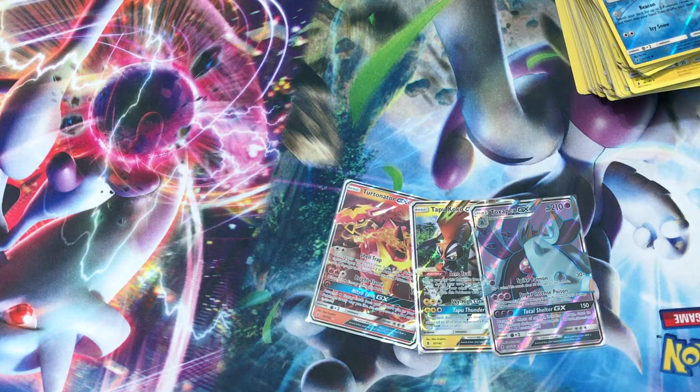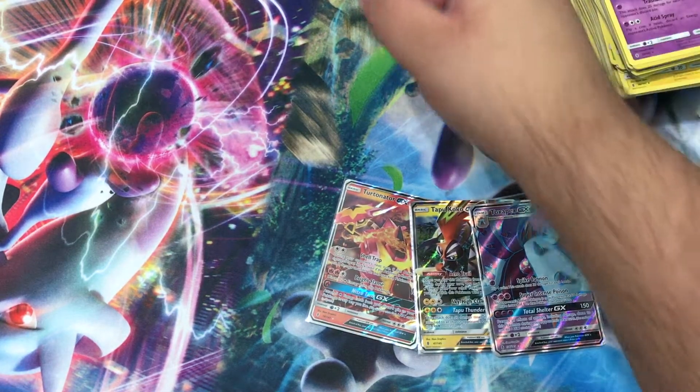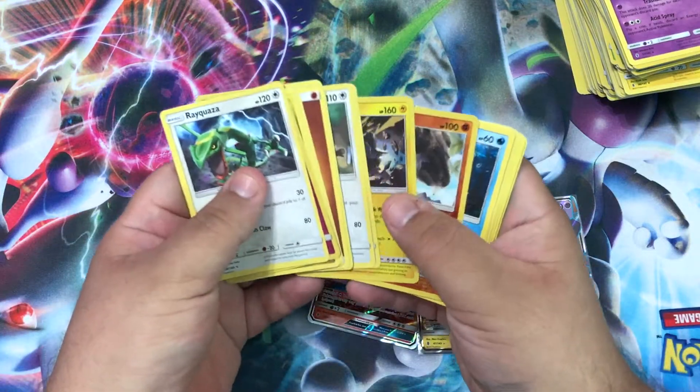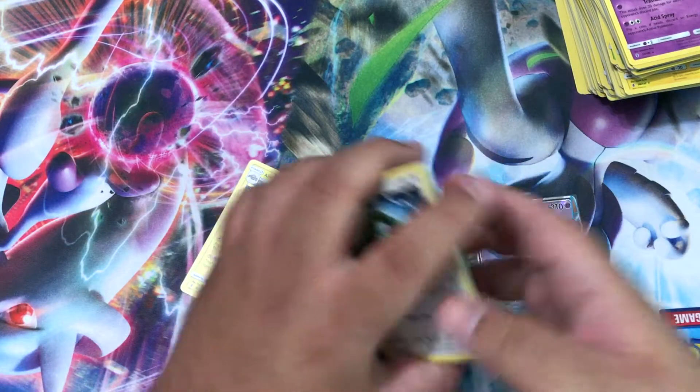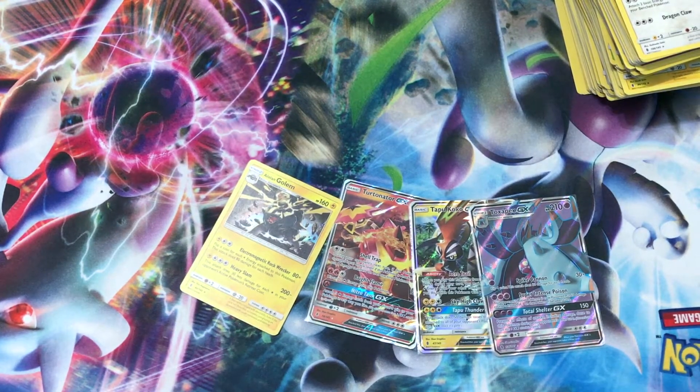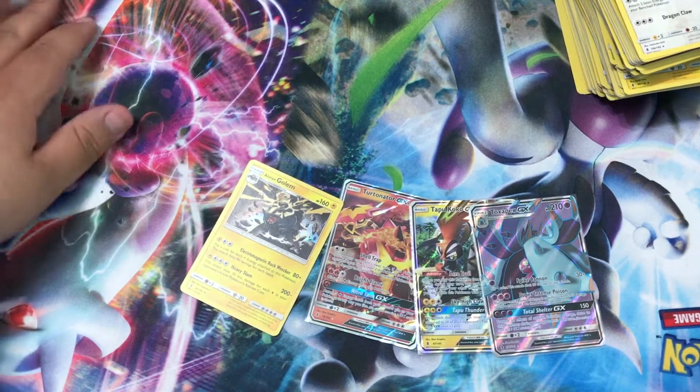Unfortunately we only pulled three on this side, so this is looking like a three-pack box. We got our Alolan Golem right there, as well as our regular rare, our regular holo rare.